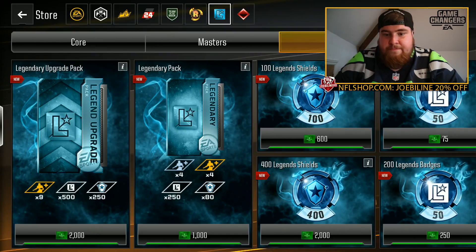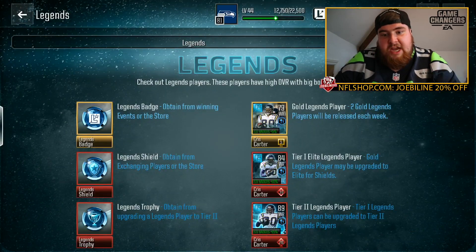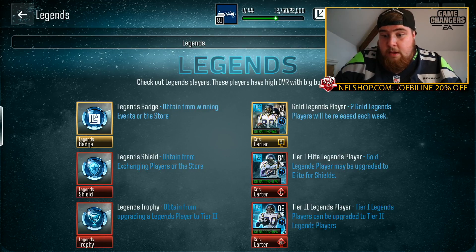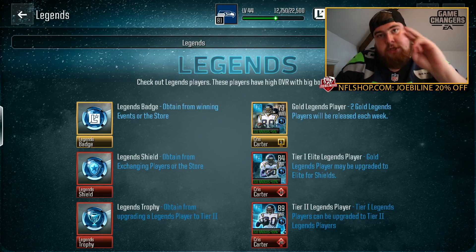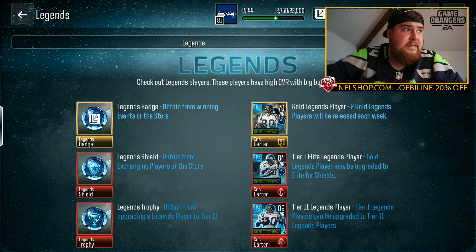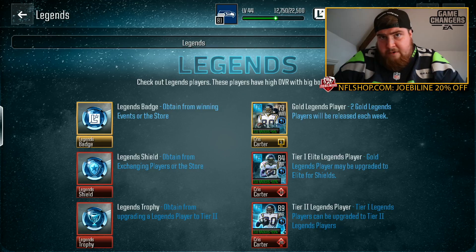Jumping over into the event itself — legend players have high overall and big bonuses. Legend badges are obtained from winning events. Silver store legend badges are obtained from exchanging players. Legend trophies come from a grid. Gold legend players — two will be released each week. Tier one: elite legend players — gold players can be upgraded to elite using shields. Tier one legend players can be upgraded to tier two. I don't know yet if legends keep getting added or get replaced each week.